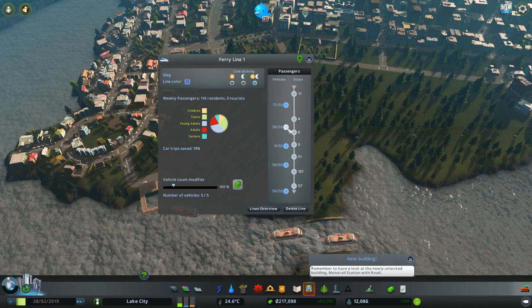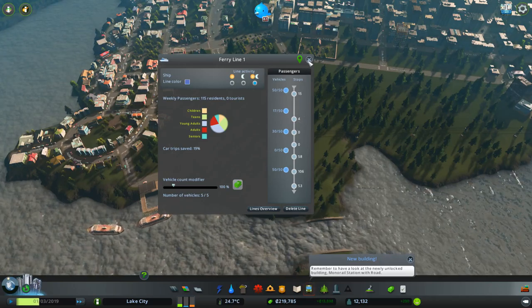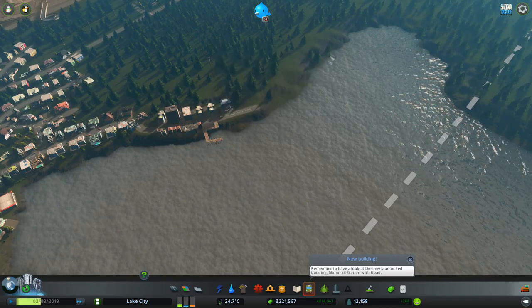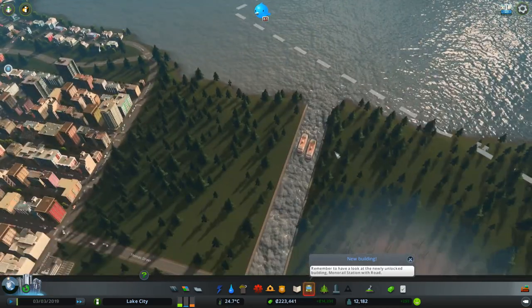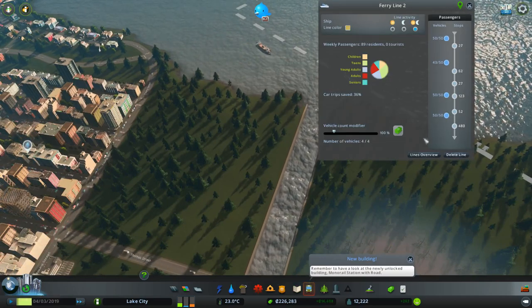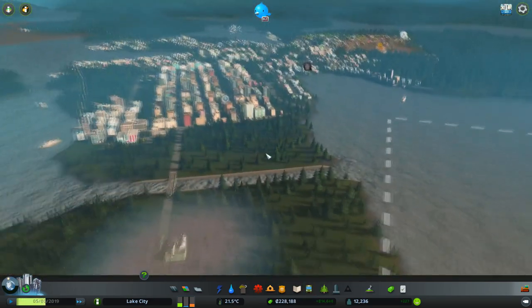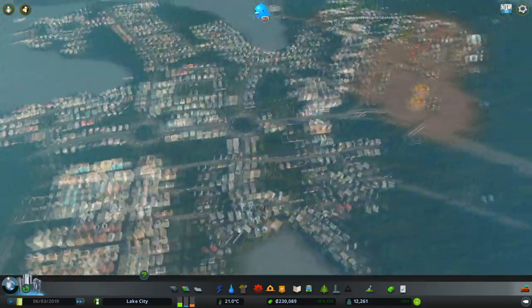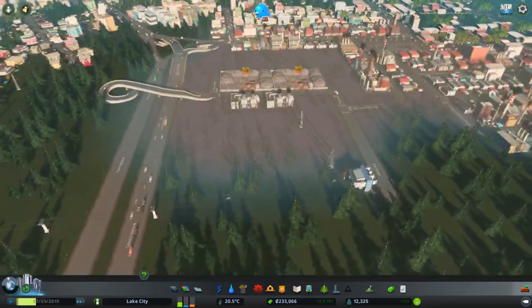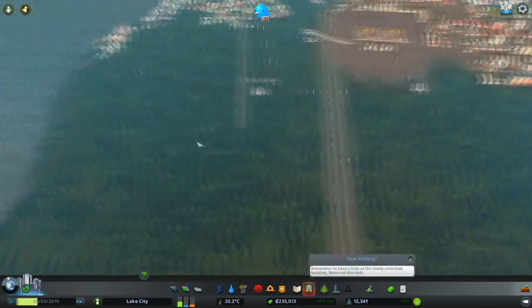Ferries aren't completely overloaded, which is good. Let's have a quick look at this other one — hopefully it'll pick up. There's got to be some ferry lines in here. Let's click line details. This is actually a busier line — I think what's happening is that people from this area, rather than going all the way into town, have actually opted for my cable car system, which I really like.